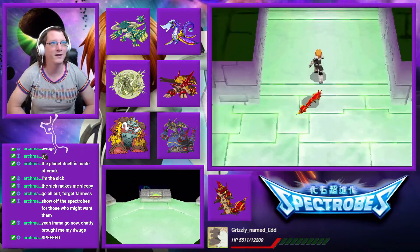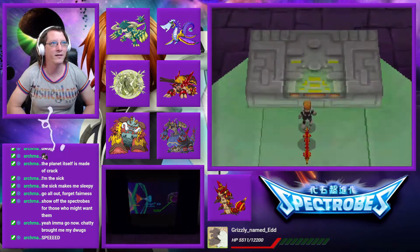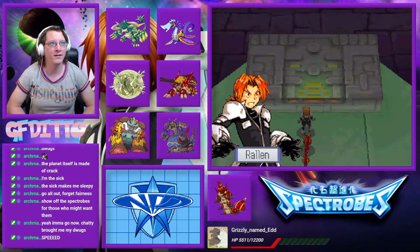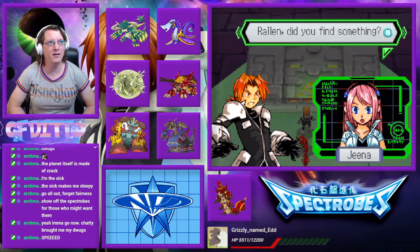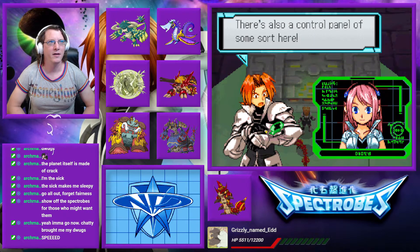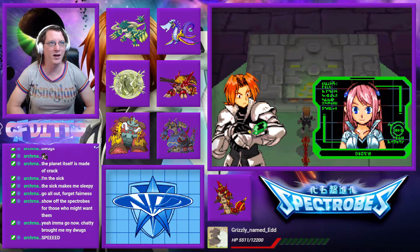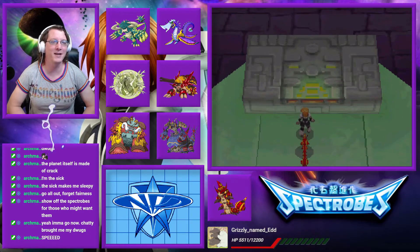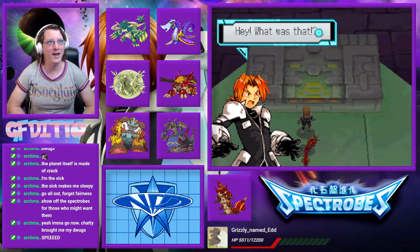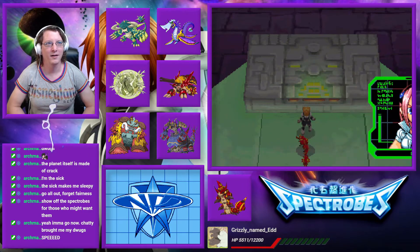Speed! Oh, there's something up here, that's for sure. What is this? Rowling, did you find something? As a matter of fact, I did. It looks like a hologram that shows both Himuro and Meido. There's also a control panel of some sort here. Is it operational? I can give it a try. No, no — Gina, get your ass down here to do this. Rowling's going to mess it up. Hey, what was that? Oh no. Rowling, whatever you just did, do it again and do it quick. Roger.